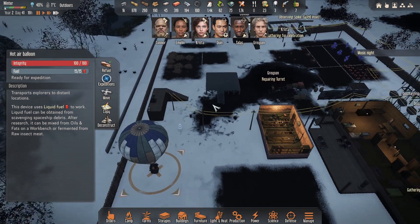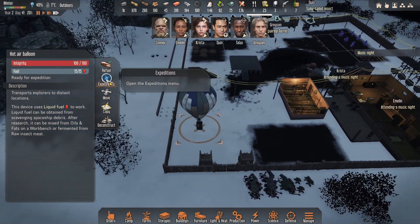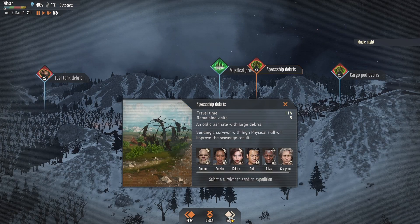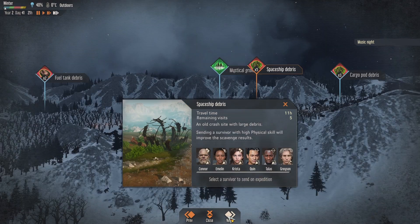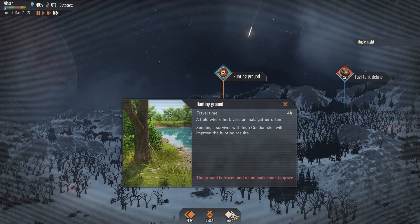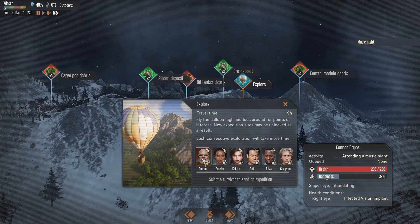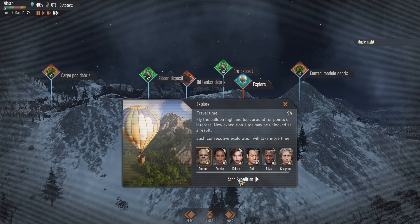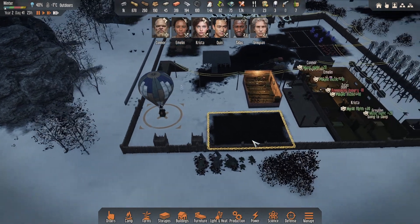Music night. Grayson's repairing a turret, that's fine. Is everyone healed? Yes. I'm going to send someone on an expedition here. It didn't show up as anything - this is a problem. You find one of those caves, you kind of want Connor to be the one that goes. But if you've got Tachyon, we go for those guys, and then anyone else it's going to be Connor. We'll send him anyway - he hasn't done one for a while.